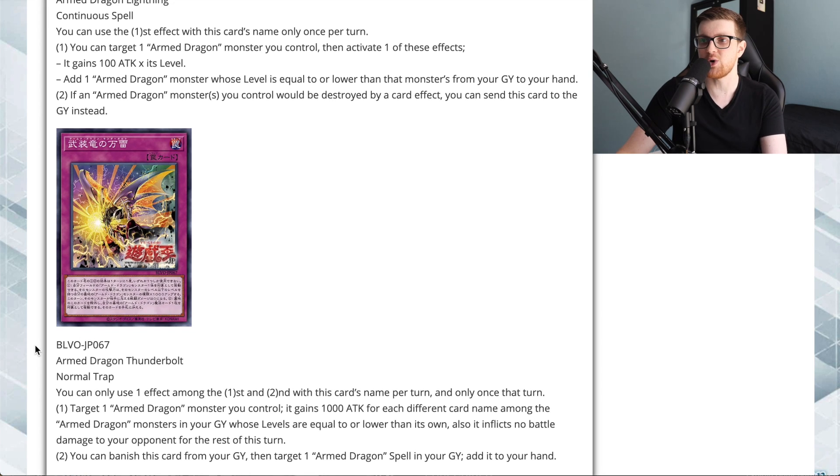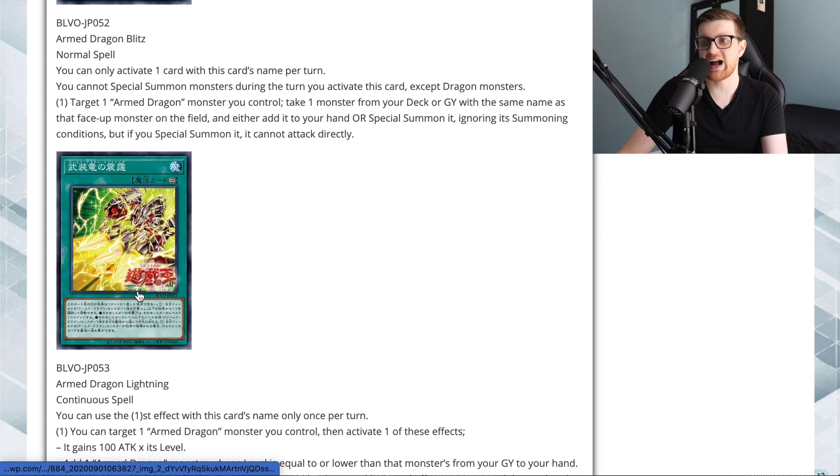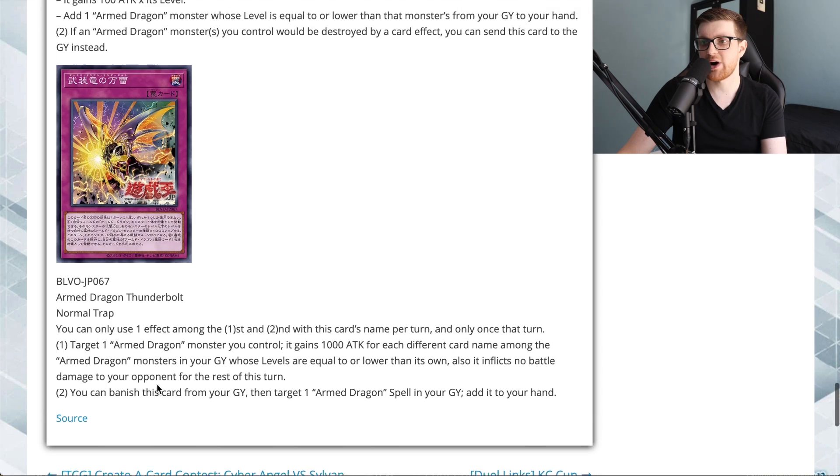Finally, we have a normal trap: Armed Dragon Thunderbolt. You can only use one effect per turn. First effect: target an Armed Dragon monster you control — it gains 1000 attack for each different card name among Armed Dragon monsters in your graveyard whose levels are equal to or lower than its own, but it inflicts no battle damage to your opponent for the rest of the turn. This is a way to catapult Armed Dragon Thunder Level 10 to 10,000 attack to nuke all cards on the opponent's field. It's unfortunate it's a trap since it requires more setup. Second effect: you can banish this card from your graveyard to target an Armed Dragon spell in your graveyard and add it to your hand.